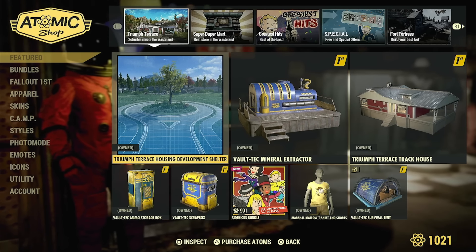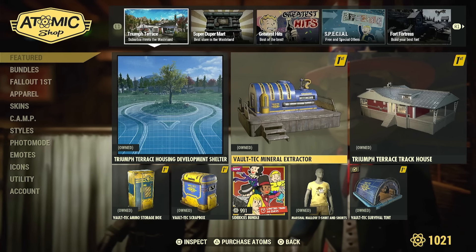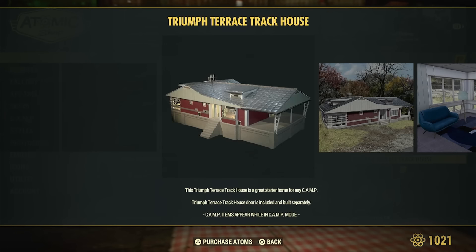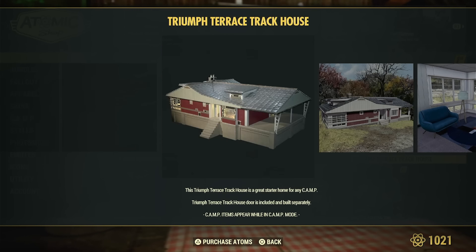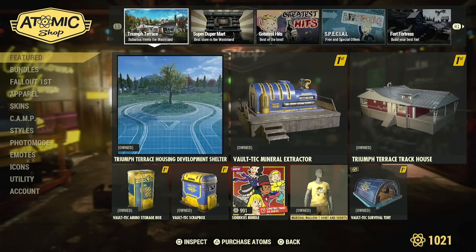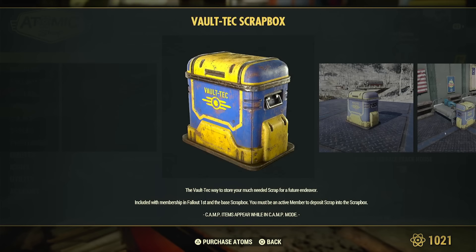This is going to be good. The bundle comes with a shelter, a mineral extractor — and this mineral extractor is every mineral extractor, it just looks like this no matter which node you put it in. There's the Triumph Terrace Track House, which is actually the house of the future in Fallout 4, the one that you start off in. Except this one's red instead of blue. It actually does come with a door that is in Fallout 4, except instead of orange, this one's blue. It also comes with the Vault-Tec Ammo Storage Box and the Vault-Tec Scrap Box.